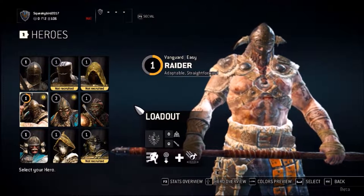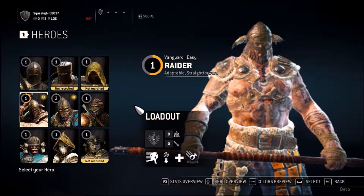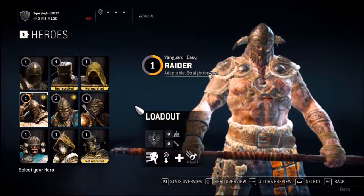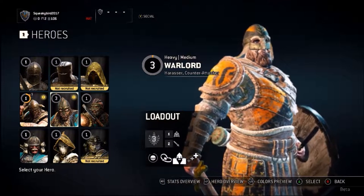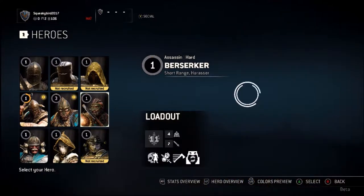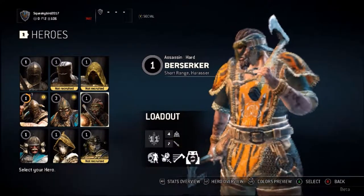In this video I'm going to be showing you the three different Viking classes you can play as in the beta. You got the Raider - he's a vanguard and easy to play as. You got the Warlord - he's heavy, can take a lot of damage, and is medium difficulty. Then you got the Berserker assassin - he's hard to play as.